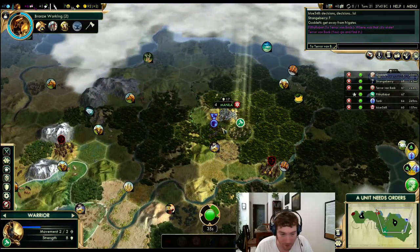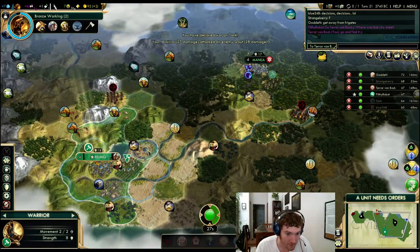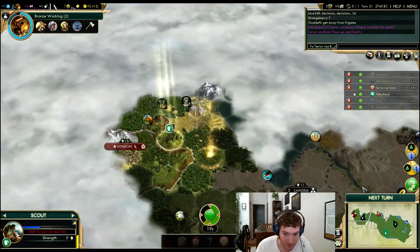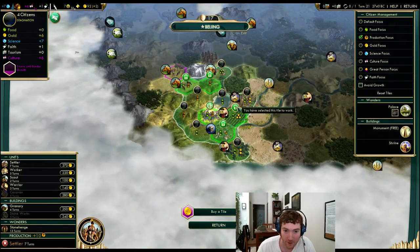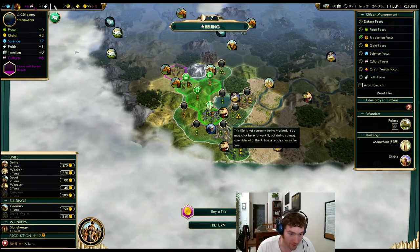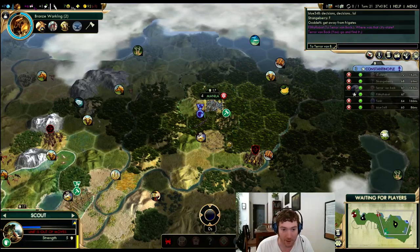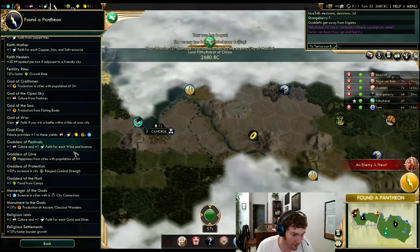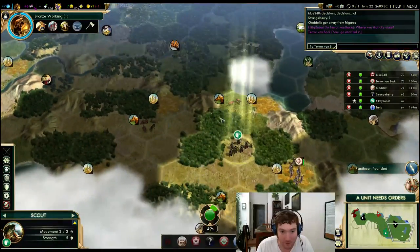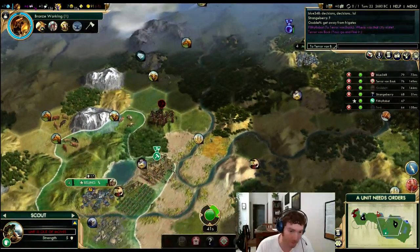That's not what I want to see — I'm going to block this path. Let's attack into that, move to there, move to here. We're going to block that as much as we can. Let's get this guy up to help. Really didn't want to lose that. Beijing has grown — let's reassign to production. Let's grab the settler — this is 13 production. I predicted where the worker would go first, but I didn't move in time. That's the problem.